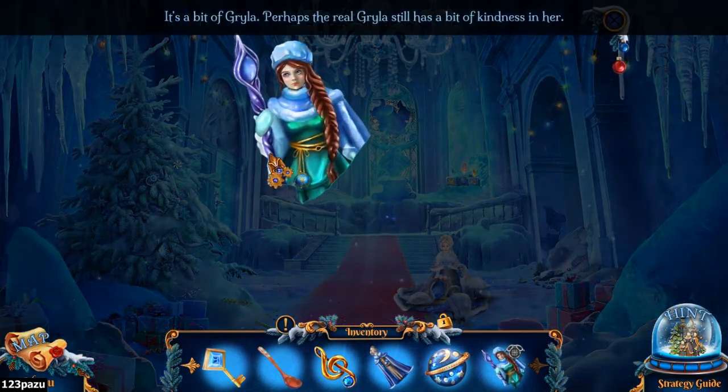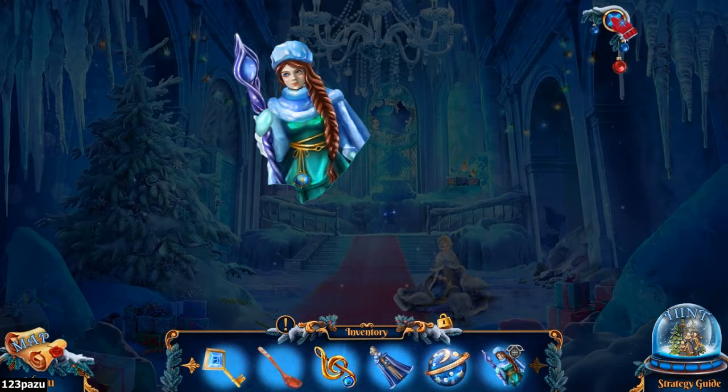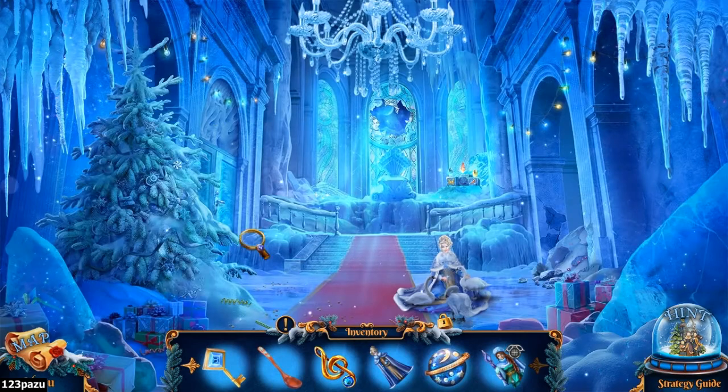Brooklyn Grilla figurine. Perhaps a real gorilla still has a bit of kindness in her. But she looks much younger here. Look at her face — she looks different.